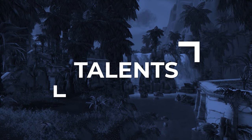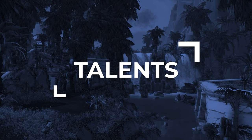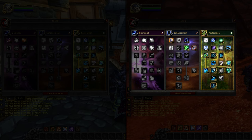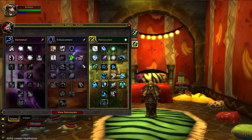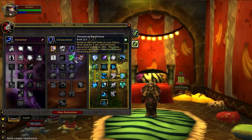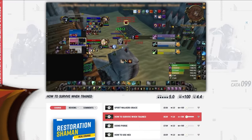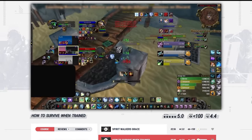Talents work slightly differently in Cataclysm, so let's break down everything you need to know. There are two builds. The first is the Ghost Wolf build, which we recommend as it will be more impactful into a wider variety of comps. This build uses the Ancestral Swiftness talent, which makes Ghost Wolf instant cast and increases movement speed. It also has Totemic Reach, meaning that when we kite, we don't have to move our totems, making it extremely easy to kite melee and other targets.